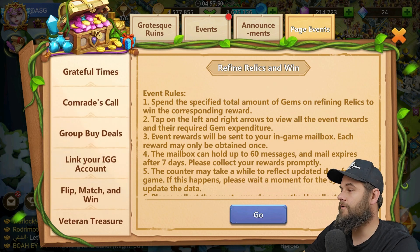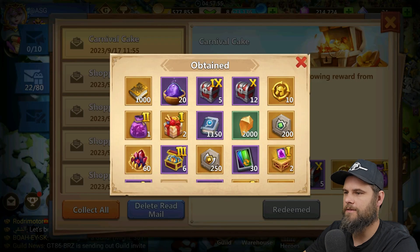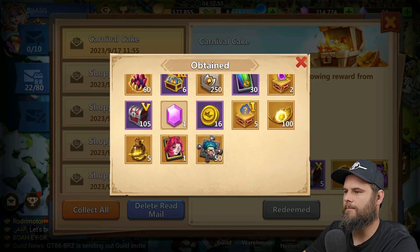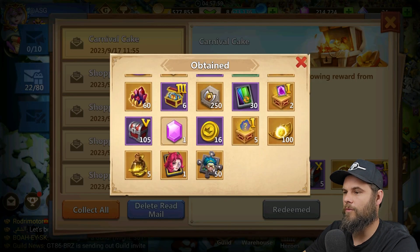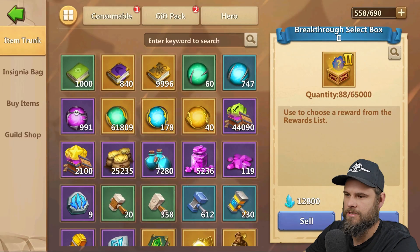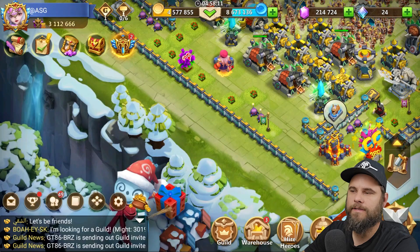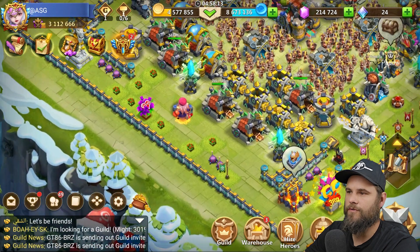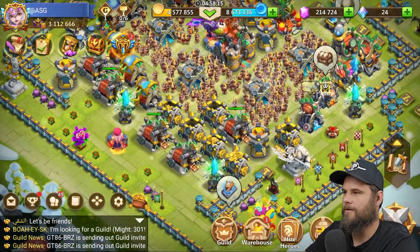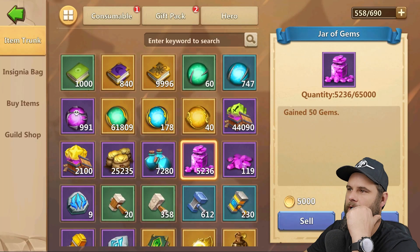Plan for prizes — not gonna worry about that right now, I'll do that in tonight's stream. Tonight I am streaming so you can catch me live — make sure you hit that subscribe button and the bell notification button. We've got one gem. Alright, we've got 5,236, so that puts us at 261,000 gems over there — not too bad overall.